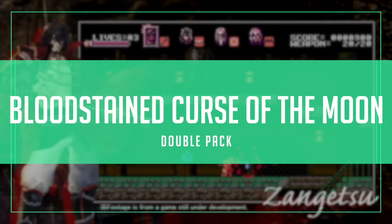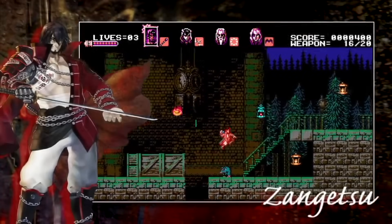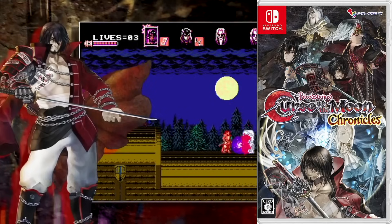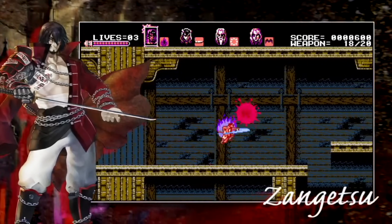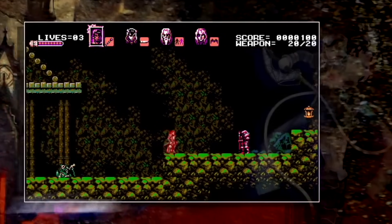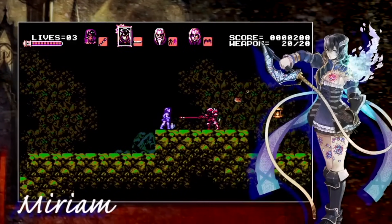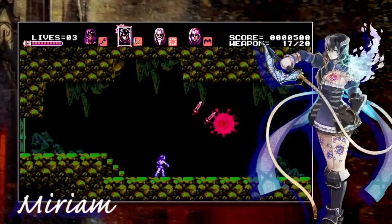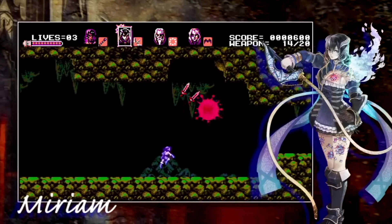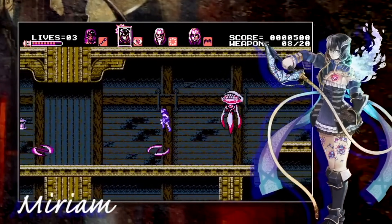Let's start with Curse of the Moon Double Pack — a classic. Nothing quite says Halloween like the hammer horror inspired retro platformers. And while this isn't Castlevania, this is a fantastic double helping of inspiration from those great NES games. These were both released individually via Limited Run Games in North America, but this Japanese double pack is much more convenient and reasonably priced. Probably the best way to get these two excellent games.